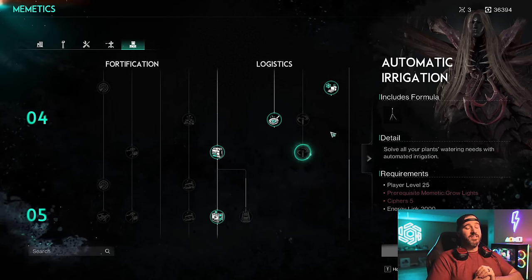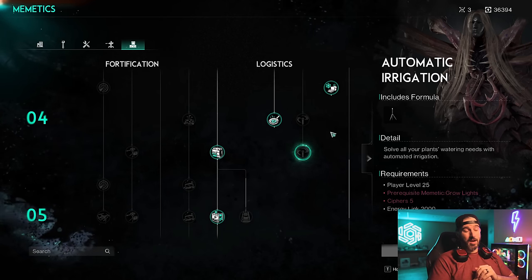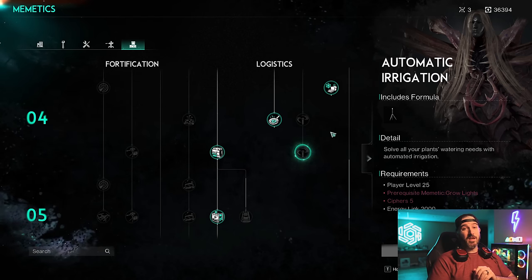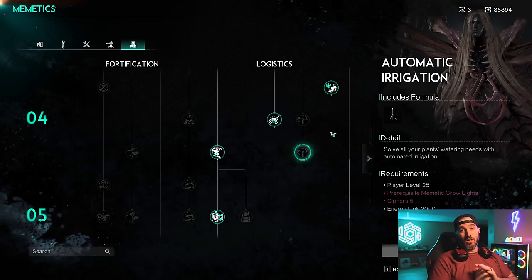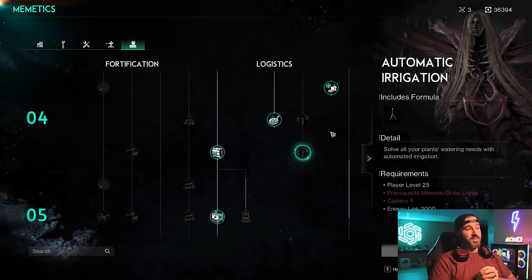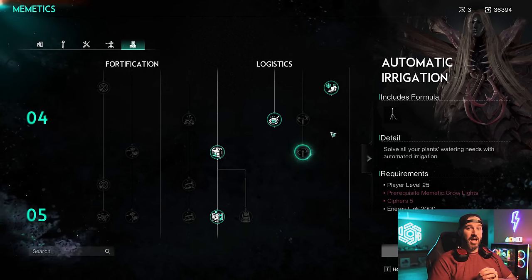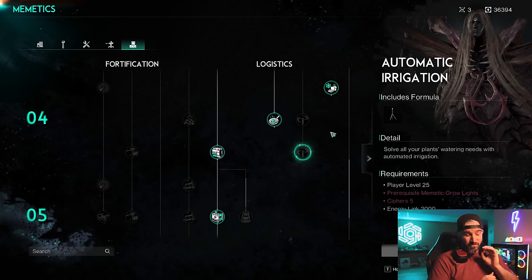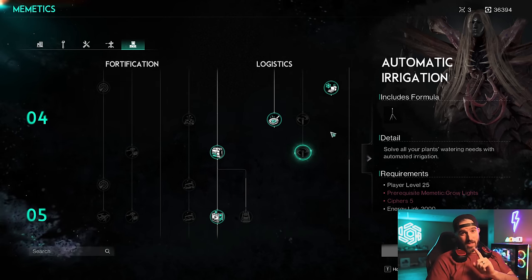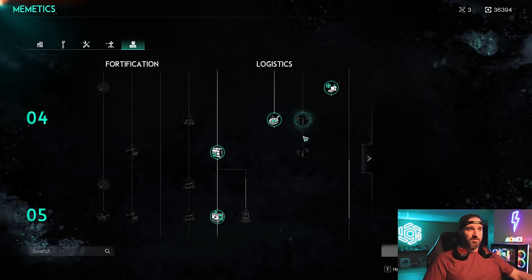This is what really makes farming effective — it's not really effective until you get these two key items, so I wouldn't bother until then. But once you do get them, it's super beneficial. There are things I found out just last night that are a game changer for saving you a ton of power in your base, because power is a very limited resource, especially if you want to hook up deviants, turrets, things like that.